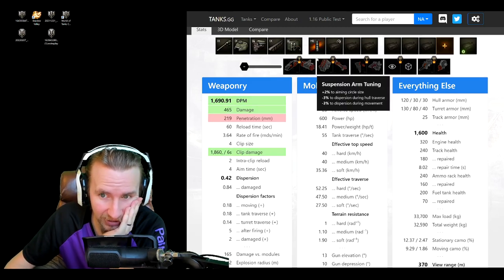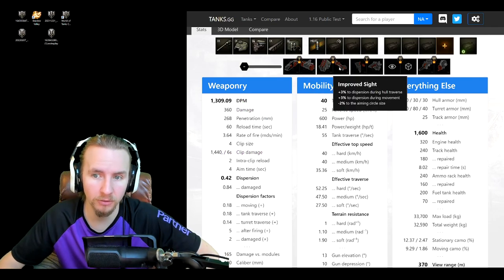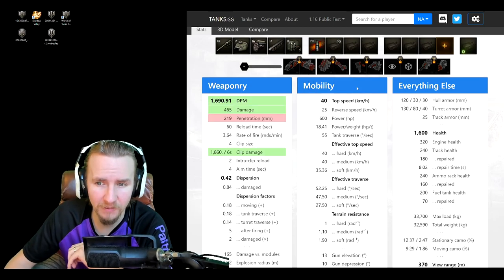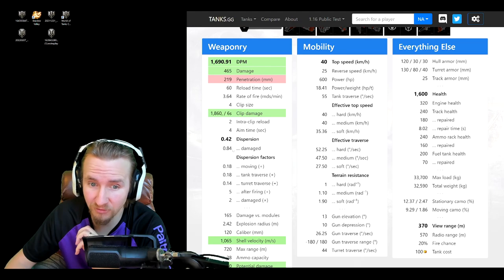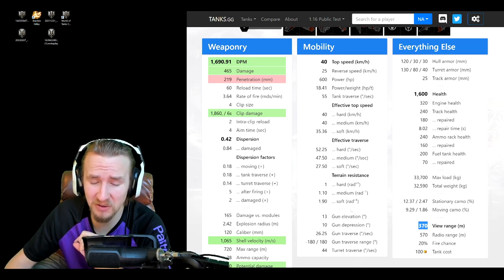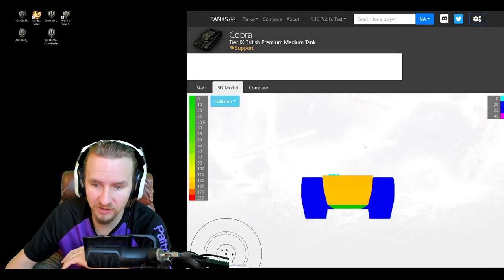I'm definitely going to be taking Intuition on this tank because you'll have to quickly change shells depending on the target. Need to destroy SPGs? Use HE. Going through a Maus from the front? Use HEAT. Caught an IS-3 and aiming carefully at its frontal armor? You'll probably want HESH instead. However, the accuracy is 0.42 — pretty horrendous — aim time is 4 seconds — also pretty horrendous — bloom after firing is really bad, and the 2-second intraclip reload doesn't help that. Base view range of 370 meters won't be enough to spot opponents without Coated Optics.